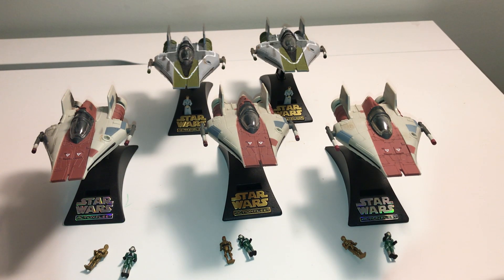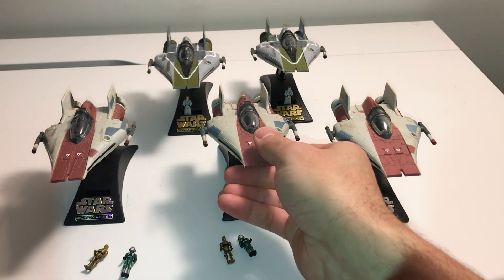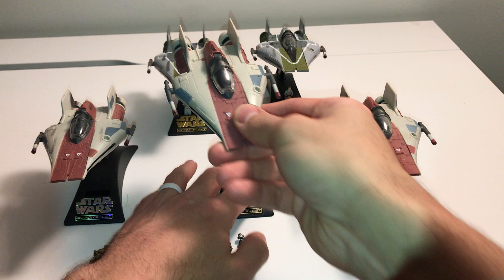I'll talk through the Action Fleet A-Wing. There are five different versions of this, and the features are basically the same on all of them beyond one major difference in one of the versions. Starting with just the standard clean version here.